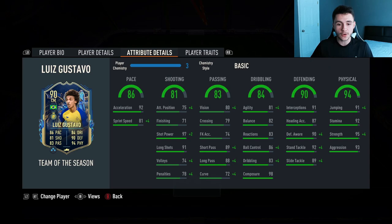If we go ahead and look at his in-game stats, we can see that the card is extremely well rounded. 86 pace with 92 acceleration and 81 sprint speed is pretty decent for a midfielder. I would still probably recommend putting on a chemistry style to really bump up that sprint speed even more.